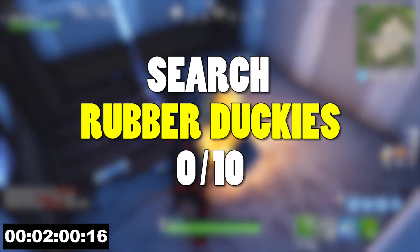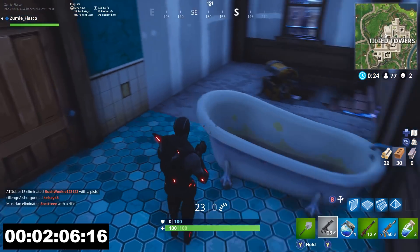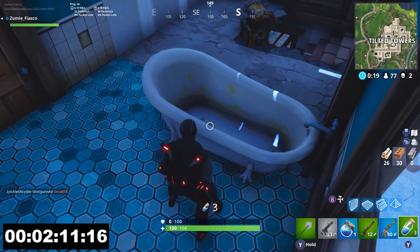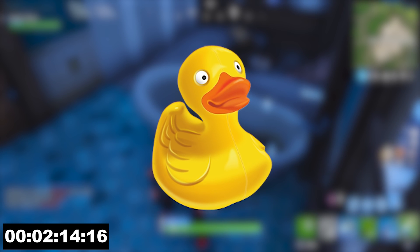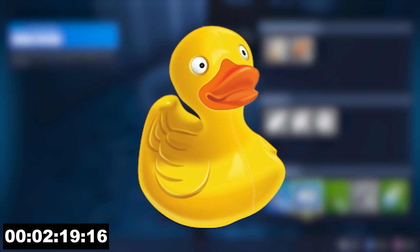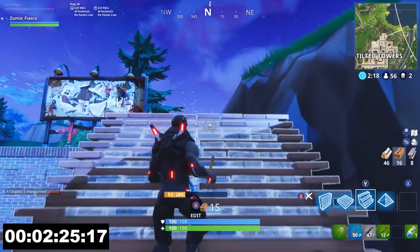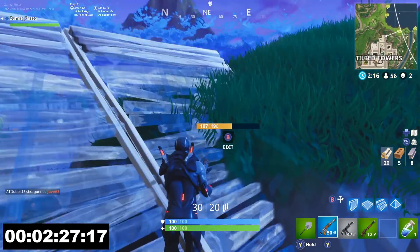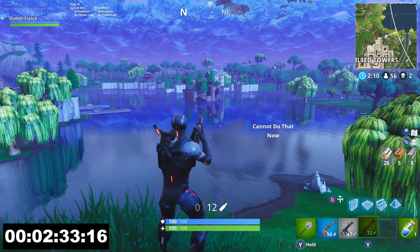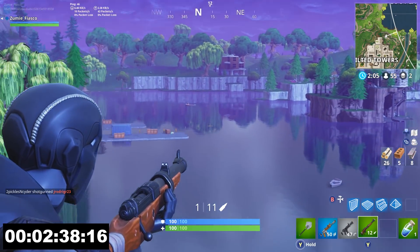Challenge number 4 is search rubber duckies and you need to search 10 total. That's right, I actually said rubber duckies. I don't know what to expect from this one — I will probably make a video the day the challenges come out explaining where these are. I think they might be spawning in bathtubs in named locations, that would be my best guess. Either that or a body of water like Loot Lake or something like that, which I could really see happening because as you all know the water in Loot Lake really slows players down and you have to keep jumping to move efficiently. I think it would be complete madness if there were just rubber duckies all over Loot Lake and people were just landing there going nuts, searching ducks, getting loot, shooting at each other. Whatever it may be, I'm sure we'll figure it out.